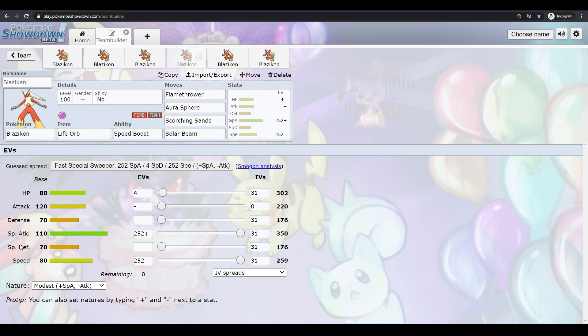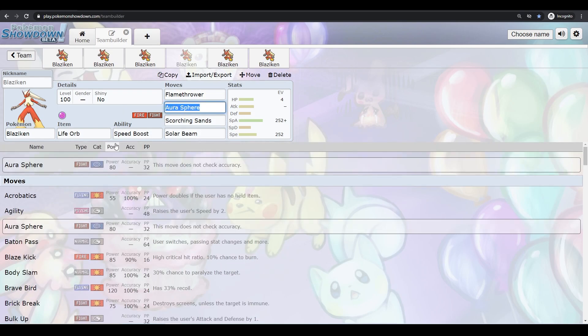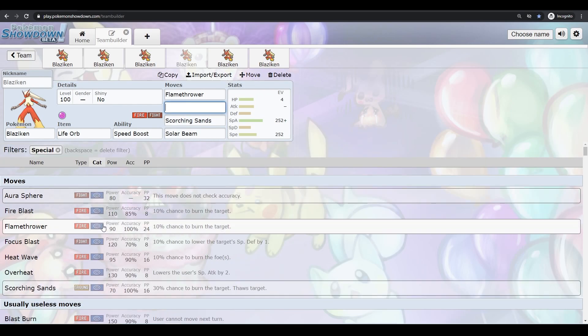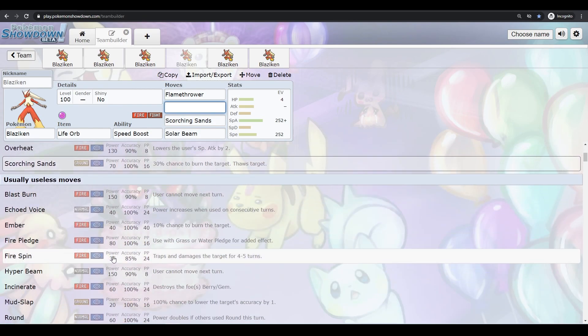A special Blaziken is also possible since it has high Attack and Special Attack, so opponents won't know if it's going to be physical or special. The problem with special Blaziken though is you don't have the greatest coverage. If you want to run a special Dynamax Blaziken, you'd pretty much have to run Flamethrower replaced with Fire Blast, and Aura Sphere replaced with Focus Blast. But looking at Blaziken's special coverage, it doesn't learn much — just Focus Blast and Fire-type moves.